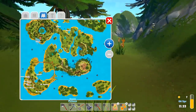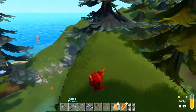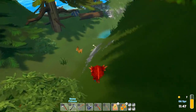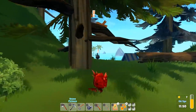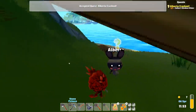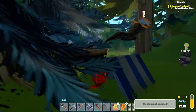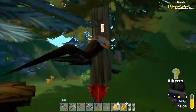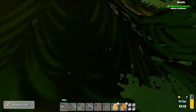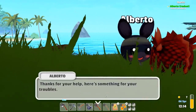Alberto is up here somewhere. 'Hi, I'm Alberto, I was just exploring. My glider's stuck — could you help me get it down?' Absolutely! We got a little bit of parkour here — we got it! 'It's a shame, it doesn't look like it can be repaired. I'll have to make a new one. Thanks for the help — here's something for your troubles.' We got some money!